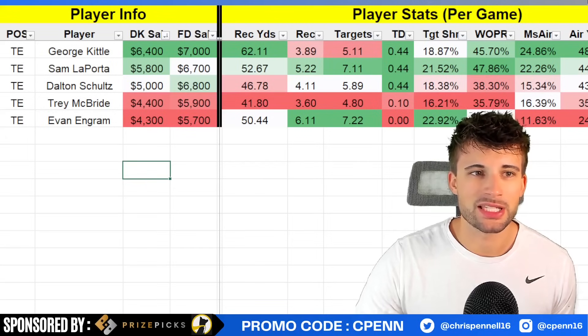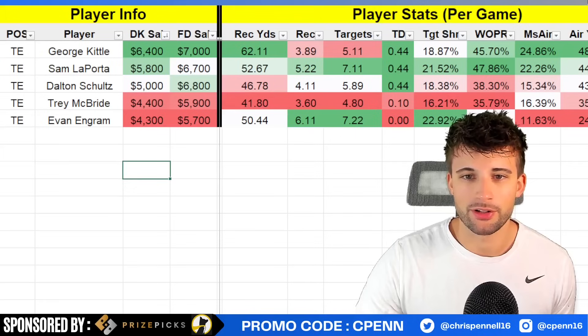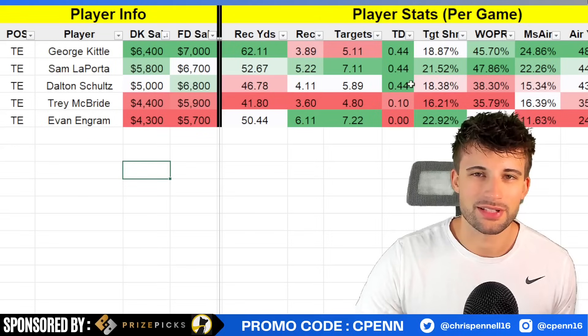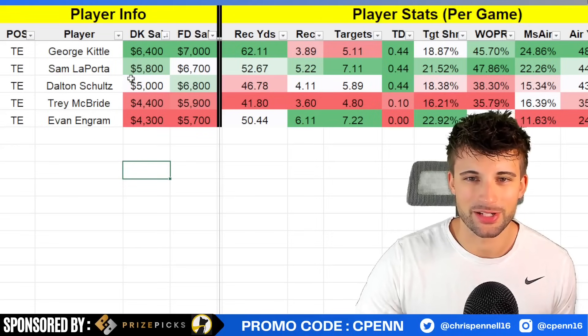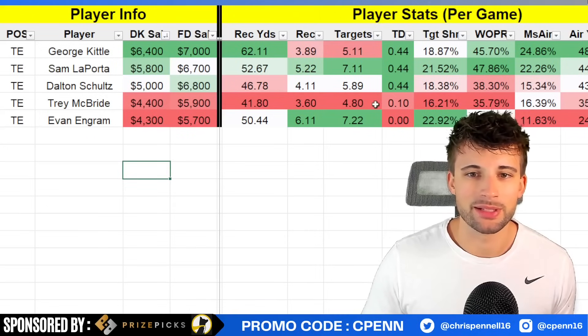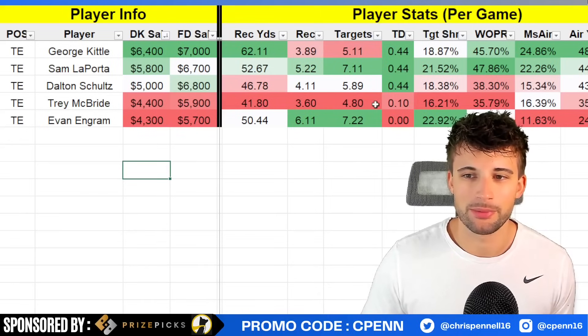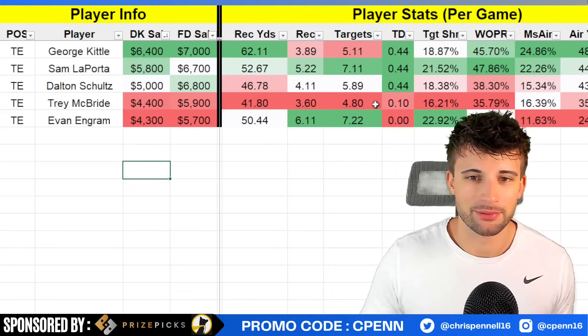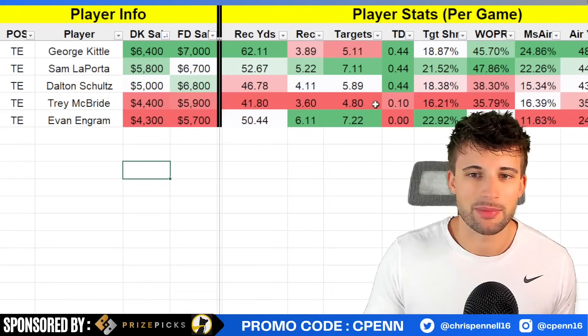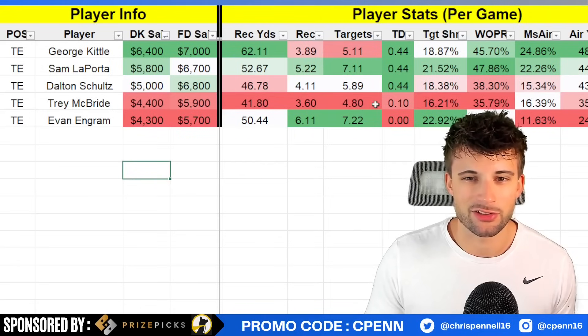Dalton Schultz at $5,000 — if I did not go with Nico Collins, Schultz would be my preferred other option with Tank Dell this week. At $5,000, he's seeing six targets per game with an 18% target share and 0.44 receiving touchdowns per game, tied here with George Kittle and Sam LaPorta. Trey McBride is our runback option at $4,400. The overall numbers don't look great, but keep in mind he was playing behind Zach Ertz for a while. Ever since he's had the starting role, he's been an absolute target hog and an absolute beast in the fantasy point department. I like him a lot this week — he'll probably be very popular again, and deservedly so. The price keeps rising, but at his current price point it still screams value.